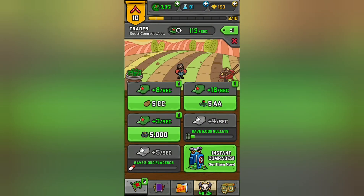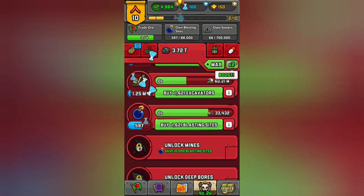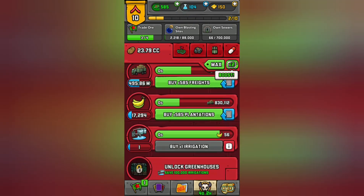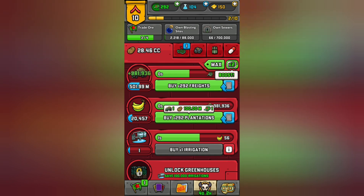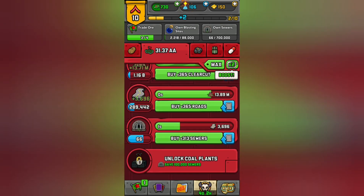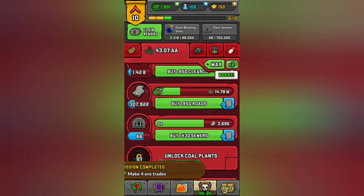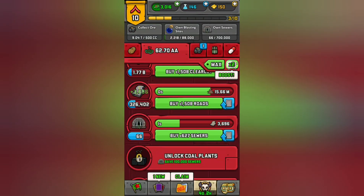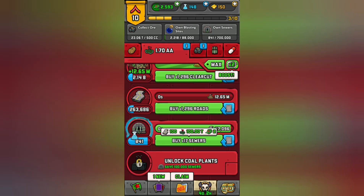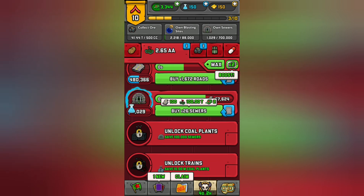I should upgrade more of the lower ones. Look at all those people we're making now — should be able to buy more things. Not enough potatoes now. Let's buy more of these. You can't really progress through unless you have enough stuff, so you just want to keep upgrading the last one — I'd rather save my money for more important things.